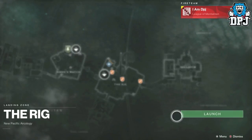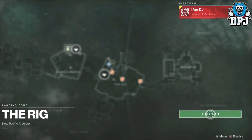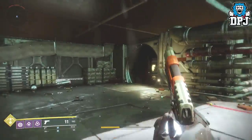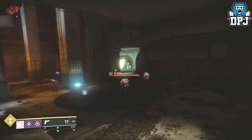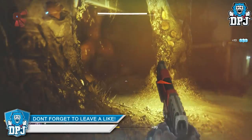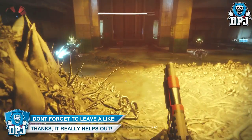Firstly, you need to travel to Titan and use the Rig landing zone. Spawn in here and head to the room where the public event takes place — which, if you didn't already know, you can glitch this too, but it rarely works more than two times. Travel to this room and a chest spawns inside it.